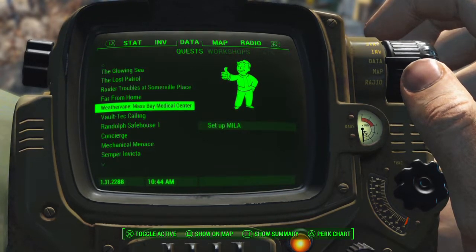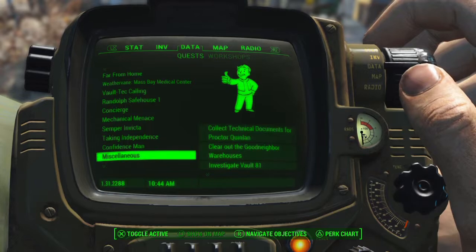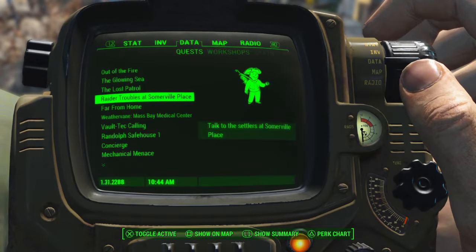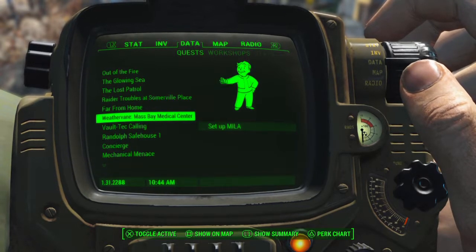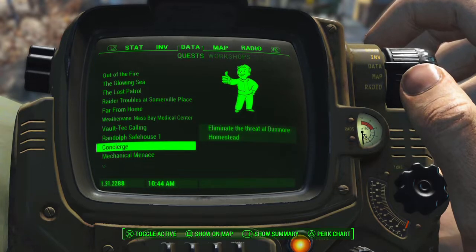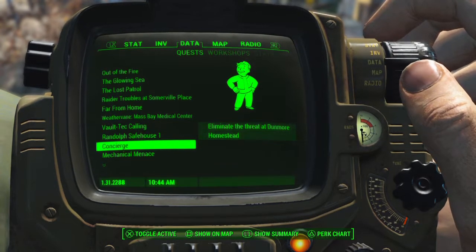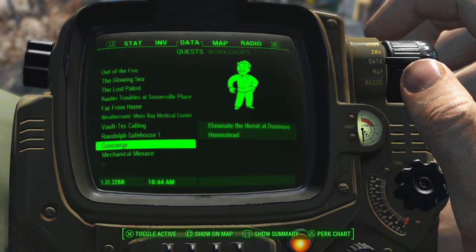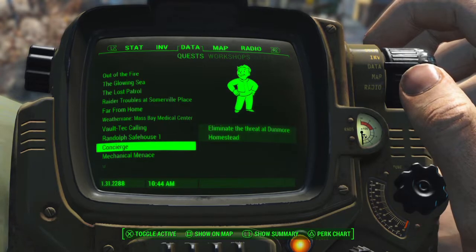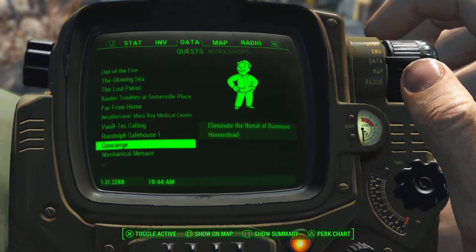There's also the Far From Home quest and the Randolph Safehouse. For the concierge quest - eliminate the threat at Dunmore Homestead - that's Nuka World, which the game suggests level 30 even on normal. We're playing on very hard difficulty so we probably need to be closer to level 40 before heading to Nuka World.